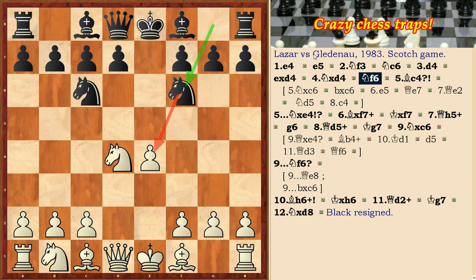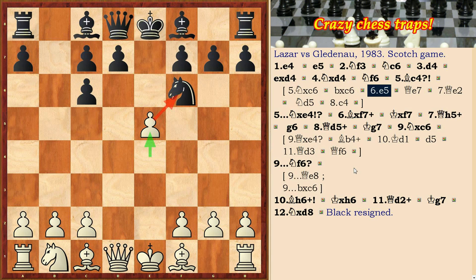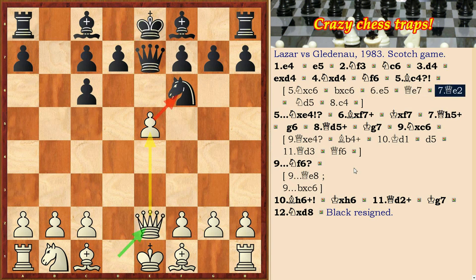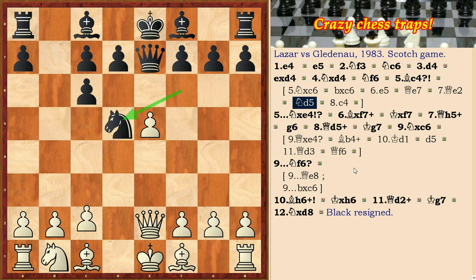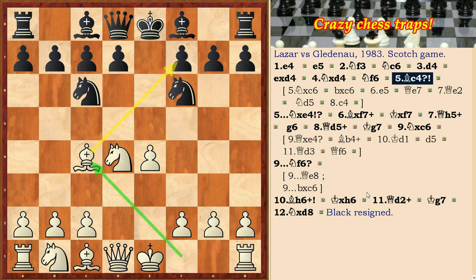Much more profitable is to play Nxc6, and after bxe5, Qe7, Qe2, Nd5, c4, with active play. In the game, after Nf6, followed Bc4.